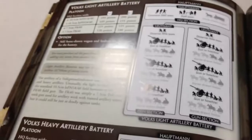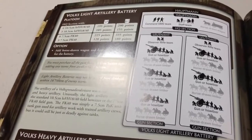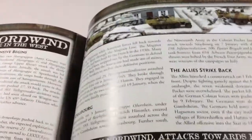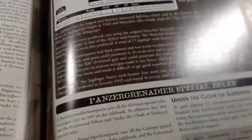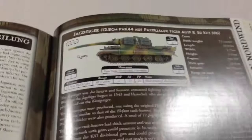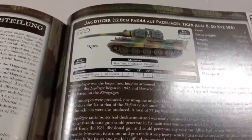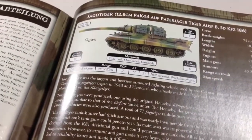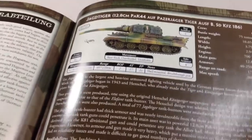I ran a 105mm battery - just 3 guns in that one, though you can take up to 6. I did not run Nebelwerfers, but I did run the Sturmtigers. Maybe I'll do a little video about the Sturmtigers so you can see my reasoning for taking them. I would have loved to run some Jagdtigers, but for this list formation being a little more geared towards the offense with some built-in defense, I don't really think I need the Jagdtigers in there.